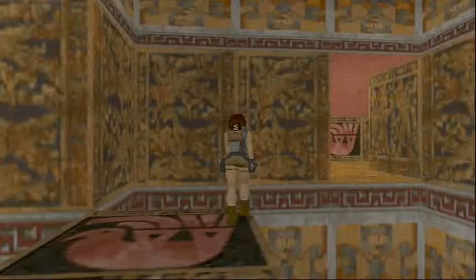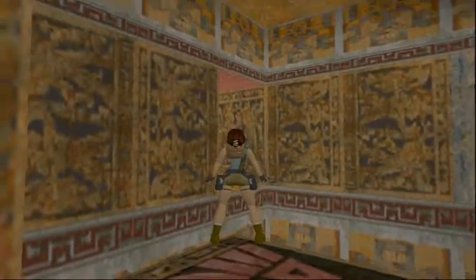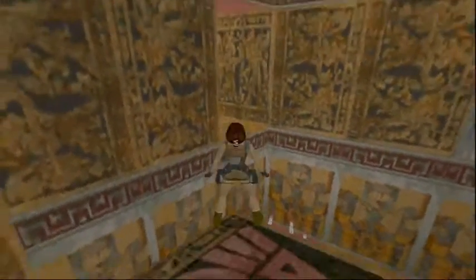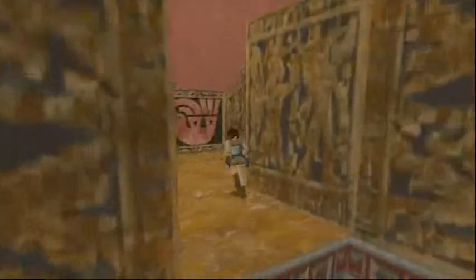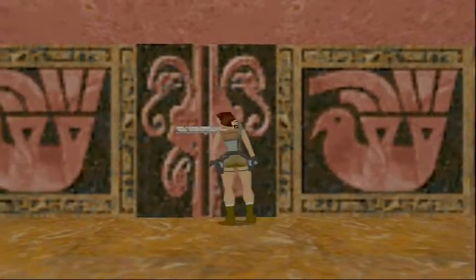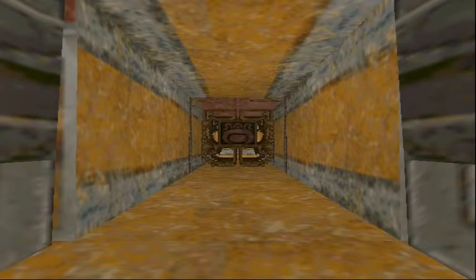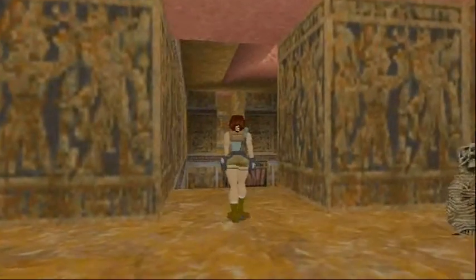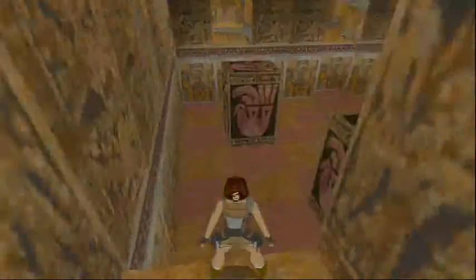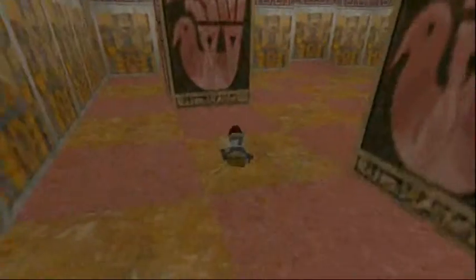So obviously this part you need to be very careful — you don't want to mess this up and fall in the spikes. I think this is good. So that opens the first gate, and that also spawned a velociraptor in the same area. On this part you want to be careful because you don't want to run off and fall in the spikes, so just jump — and you should be fine.